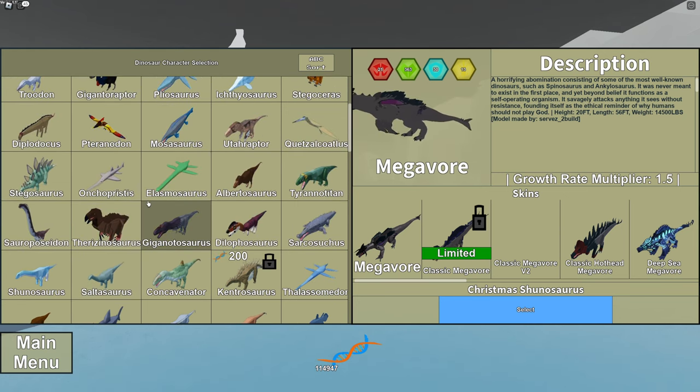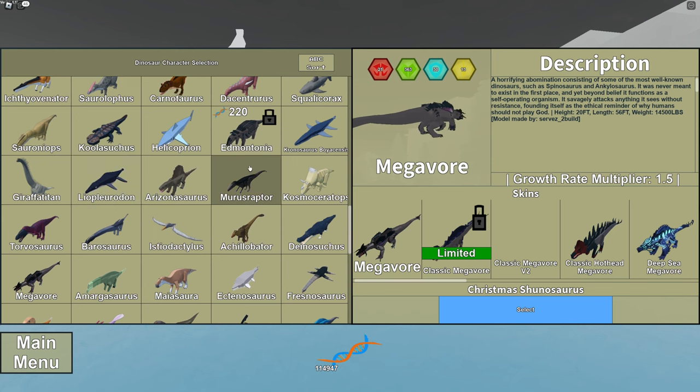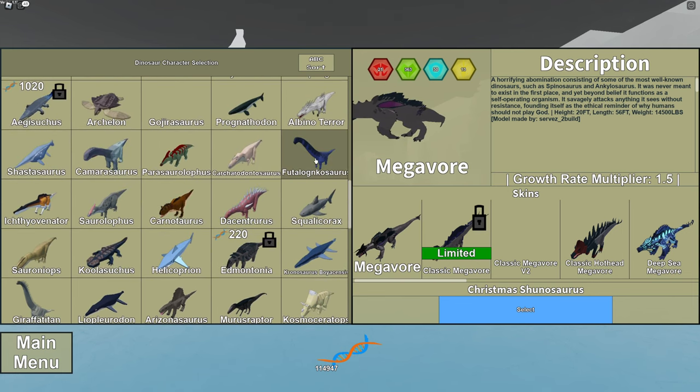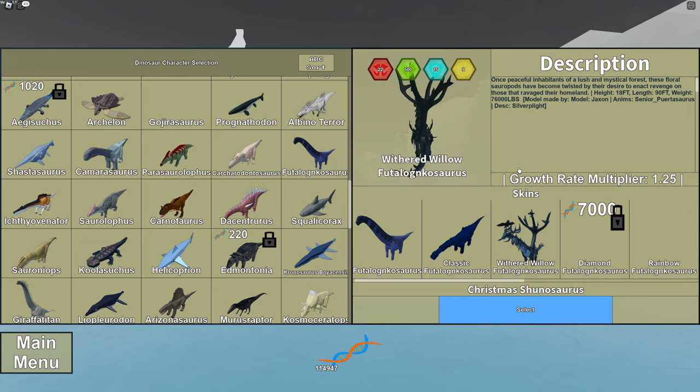It just doesn't make any sense. Like, if I go to Withered Willow — its range is insane. But to me, that's okay, because nobody plays this dinosaur, so it needs something to make people want to play it.